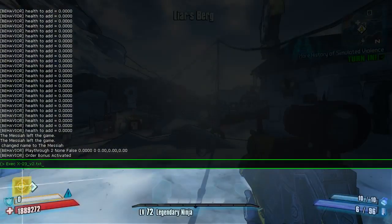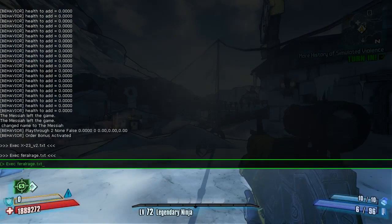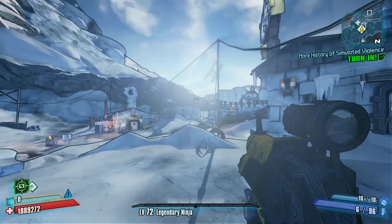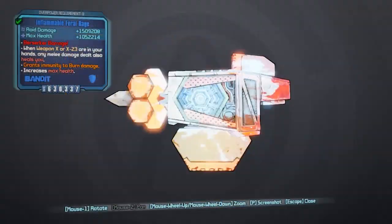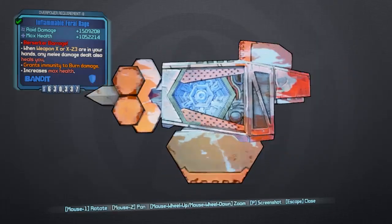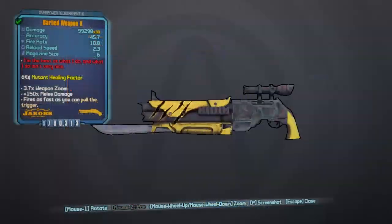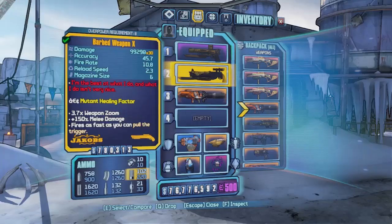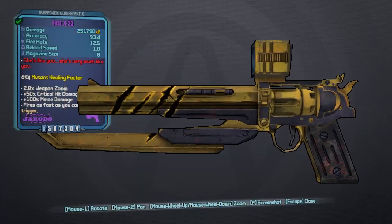Right-click save as, saving to your Borderlands 2 binaries folder. Then come into the game, get yourself a Law Pistol — which you can Gibbs or get from the Sheriff of Lynchwood — and then execute this using the console commands. I'm putting the Feral Rage, the X-23, and the Weapon X in here just to show you guys that these three are all meant to be used together. There's the Weapon X, there's the Feral Rage — you will need this to work pretty well because it gives you a certain boost when using the Weapon X or the X-23.